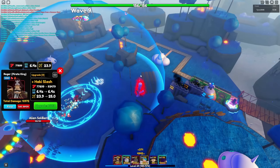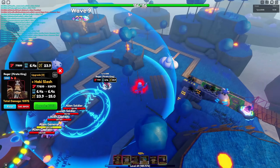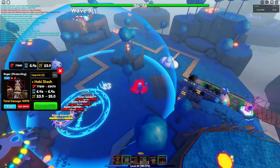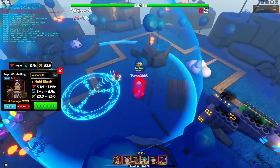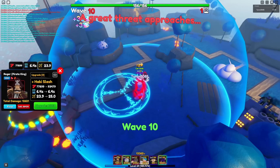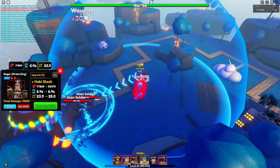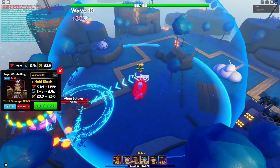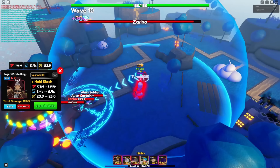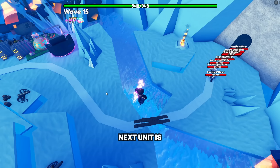What makes Roger extremely strong is that on placement he will be able to stun ground enemies for a few seconds. How to get Roger Pirate King is through opening the brand new Summer 2023 Stars capsules, where there is a tiny chance for the capsules to drop Roger. Roger Pirate King's damage types are physical and fire.